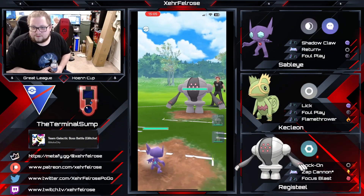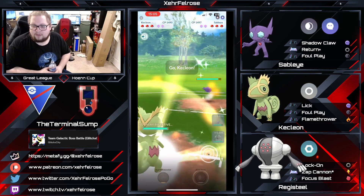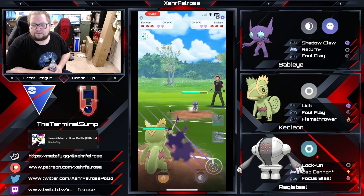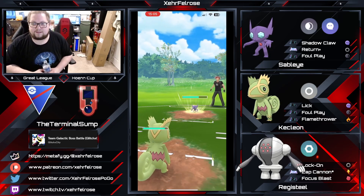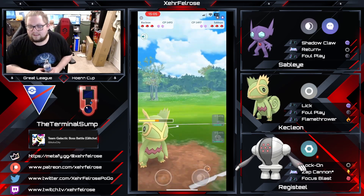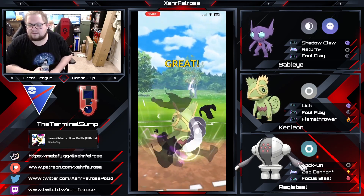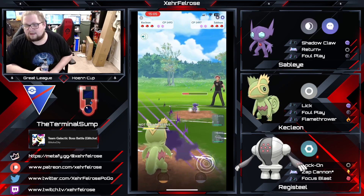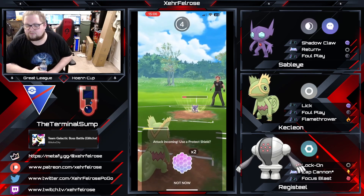We've got Sableye versus Registeel on the lead here. The Registeel just decides to straight swap out, which means Terminal Sump is going to put in his Kecleon to combat the Sableye that's swapped in. The Sableye does do a fair amount of damage with Foul Plays, but those Shadow Claws are double-resisted, which means Kecleon typically will be able to win this matchup as long as Sableye lets one charge move go.